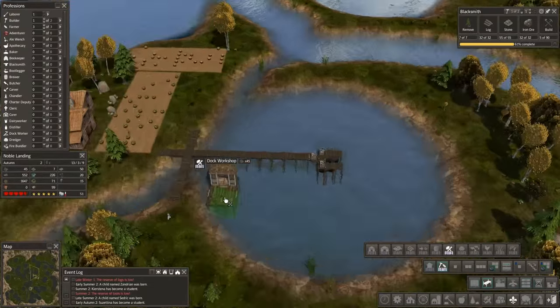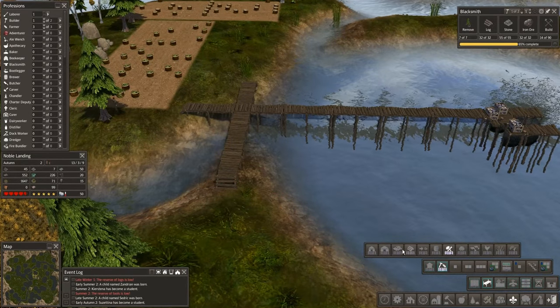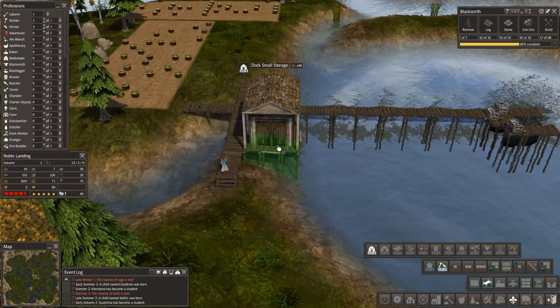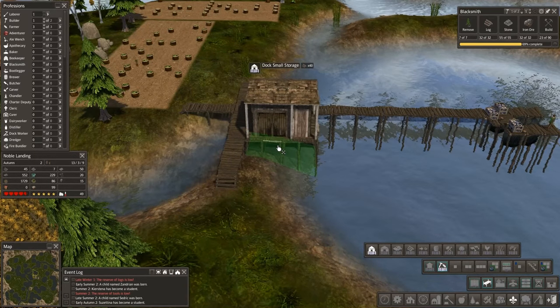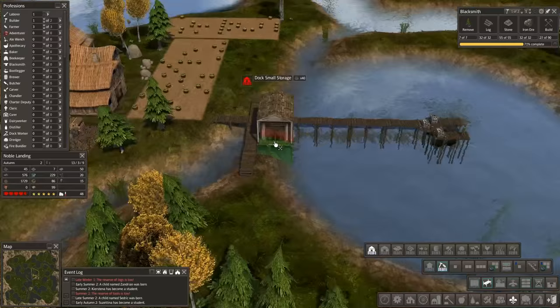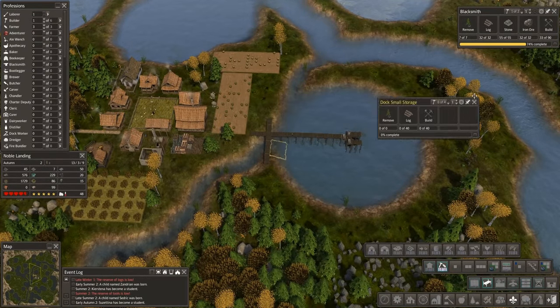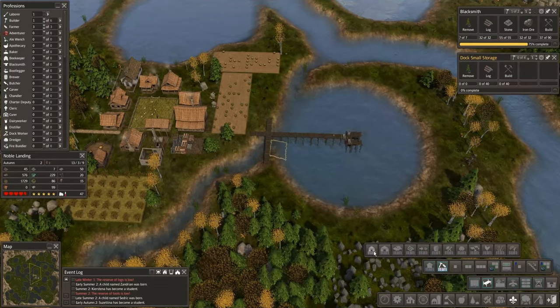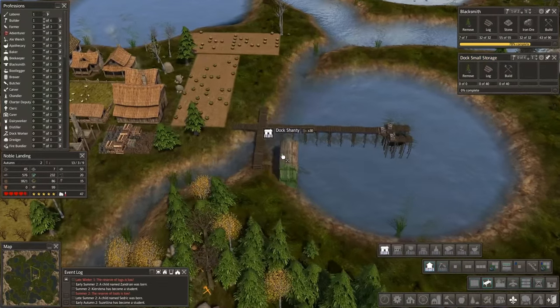Let's get back into what I was saying. You see why I don't run at speed 10 — I have a lot of explaining to do. Let's go for that small storage, tuck it into that corner right there. And let's grab housing and grab the little shanty — I like the shanties, they take a smaller footprint.